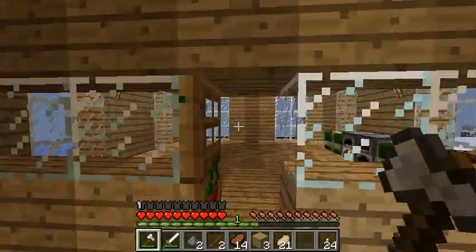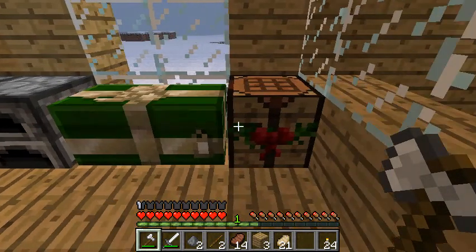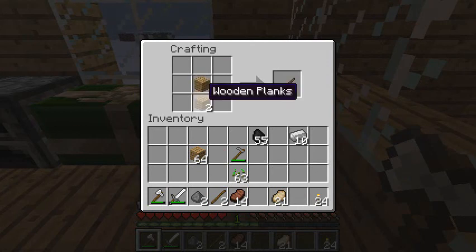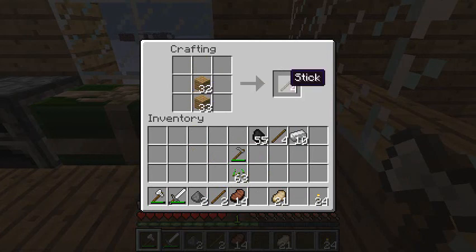For that I need some fences to make sure nothing tramples over my stuff. I've got some wood so we can — oh no, I need to make some sticks first. That should be enough because I need to make a fence gate as well.